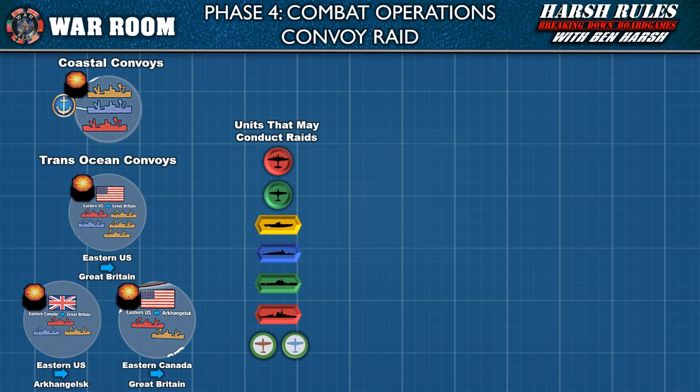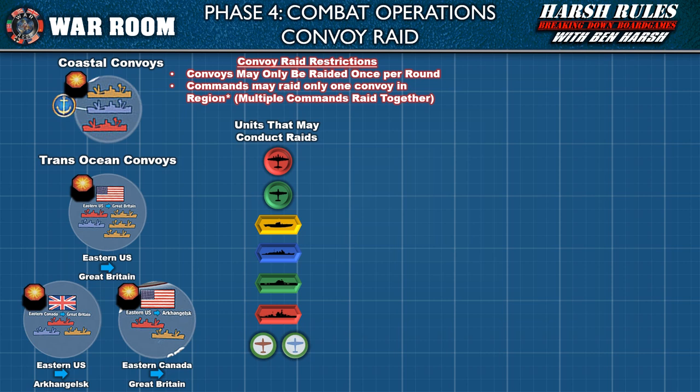Convoy clusters come in two types: coastal convoys and trans-ocean convoys. Coastal convoys are linked to certain ports on the world map — the nation controlling the linked territory controls the coastal convoy and suffers any resource losses from a raid. Coastal convoys are always active. Trans-ocean convoy clusters bear a national flag and labels for their territories of origin and destination. If both territories are controlled by nations of the same alliance, the convoy is active and may be raided. If the territories are controlled by opposing nations, the convoy is inactive and may not be raided.